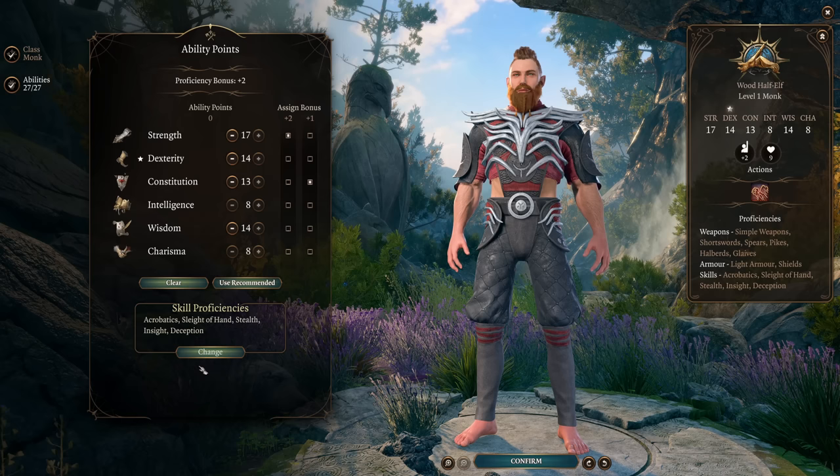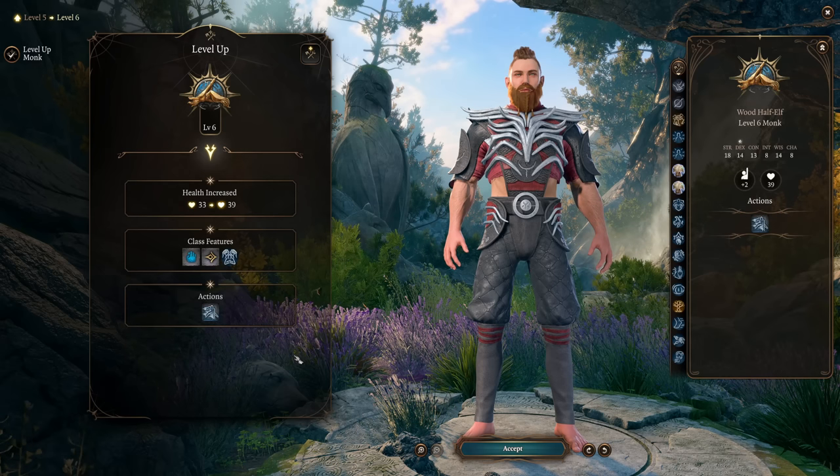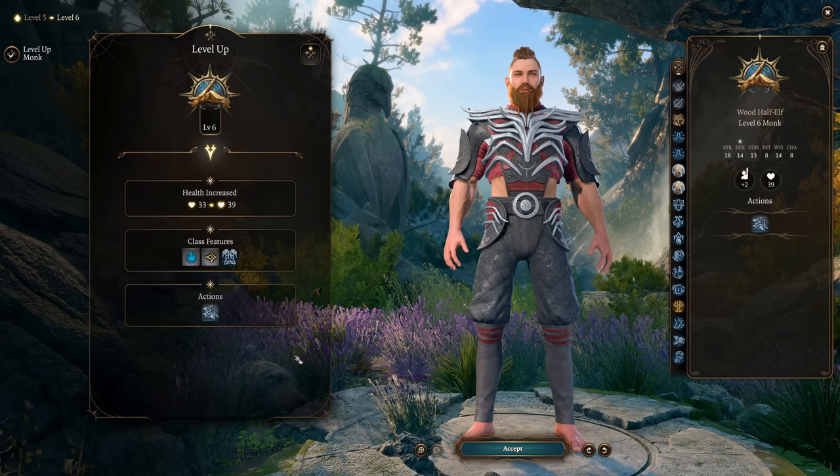You want to get to Monk level 6 as soon as possible. At level 4 you get your first feat — go Tavern Brawler and increase Strength to 18. Tavern Brawler gives you double the modifier for fist attacks, meaning plus 4 twice for damage and attack rolls. At level 5 you get Extra Attack, Stunning Strike, and the ability to go invisible. Level 6 is huge for all monks regardless of build — that's when your fist attacks bypass resistances, count as magic attacks, and go past magic immunity as well.